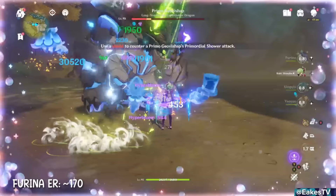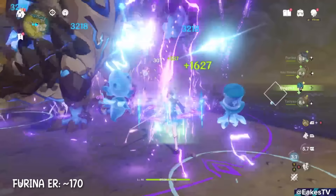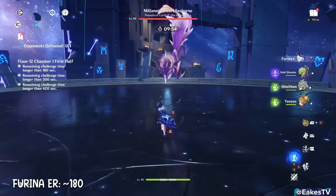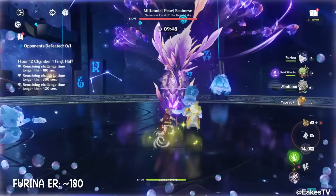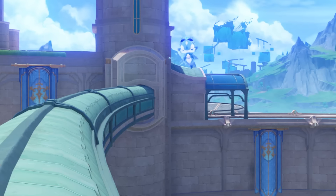A Quickbloom team like Farina, Alhaitham, Kuki, and Yaoyao is more promising — Alhaitham dishes out a ton of damage by himself, and with Farina as the only Hydro you'll have fewer seeds but more Quicken uptime, synergizing better with Farina's damage bonus. Similarly, Nilou Bloom and Burgeon teams don't play to Farina's strengths as much, since you're forced to slot in a big healer and the transformative reactions don't benefit from her buff.